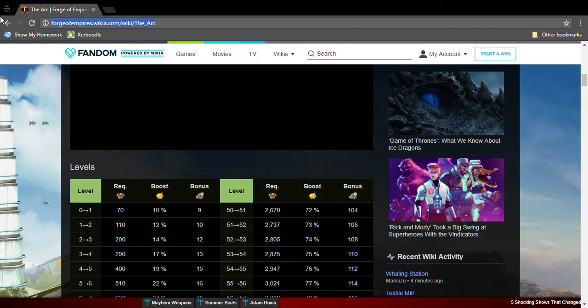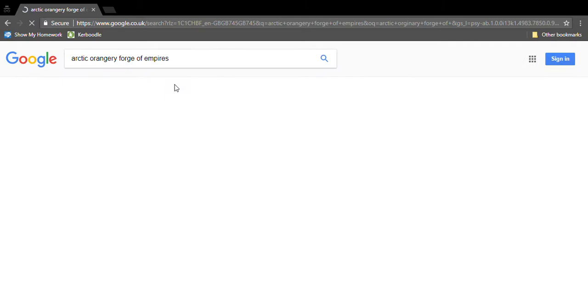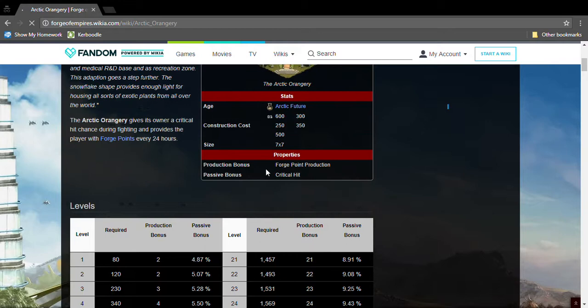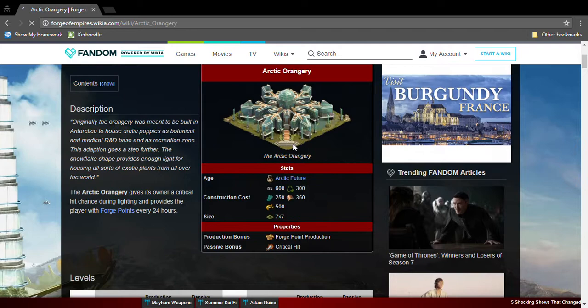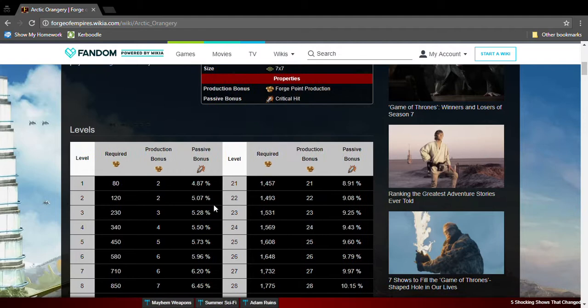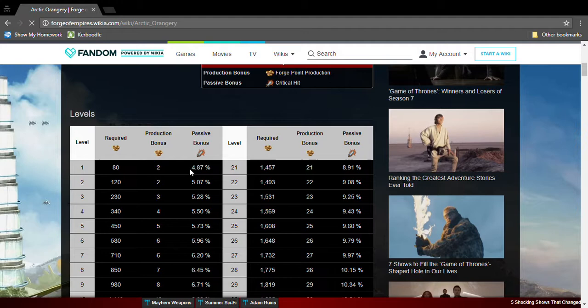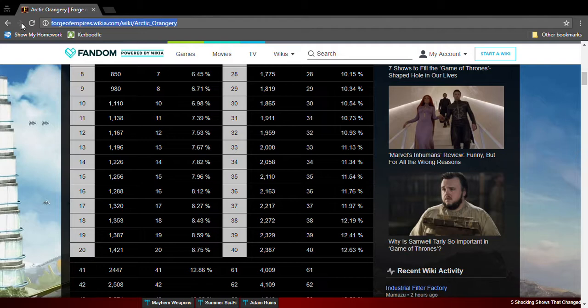Next is the Arctic Orangery. It's Arctic Future by the name of it and needs Arctic Future goods. It's a seven by seven, so it's absolutely huge. It produces Forge Points and critical hit bonuses. The chance of having a critical hit is not that great, but Forge Points on top of that — this is a must-have great building.